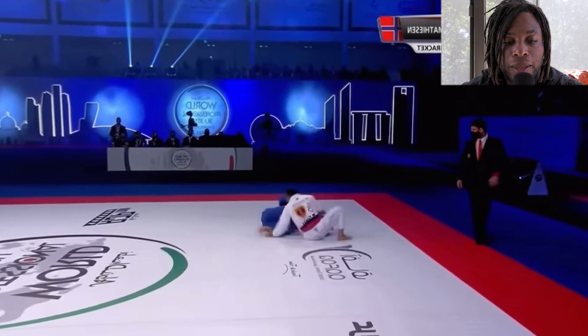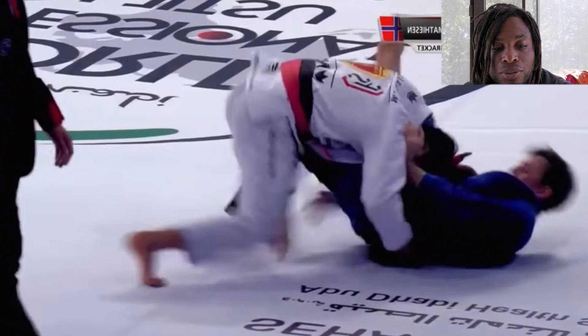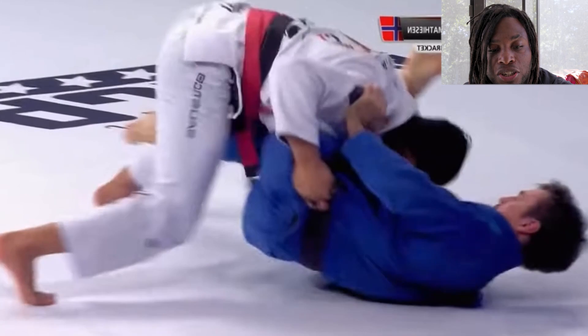Now Mika goes on top. Mika's got the ankle lock grip from single leg X. Espen has a really good bolo game — very good crab ride bolo. He tries to attempt one, but Mika is able to get into an over-under position, pressure passing.